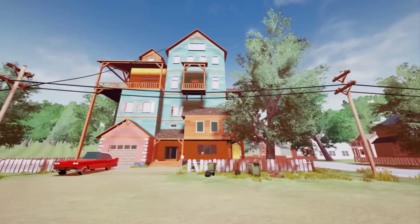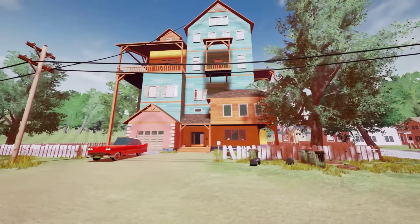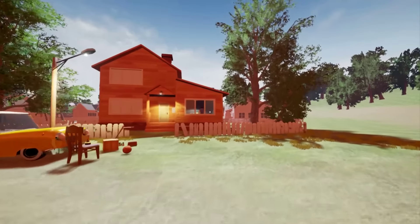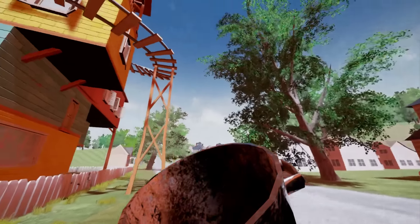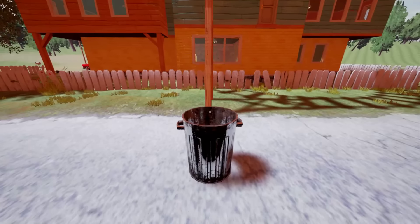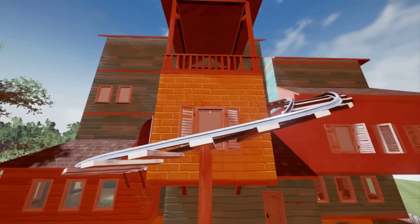Today we're gonna try to find out what's on the third floor and whether we can actually ride the train. I'm gonna try with a small glitch that I found out. Our neighbor is just stuck in our house. For this glitch, all you need is just a trash can, and I will try to climb up as high as I can. Let me just drop you there. And voila!